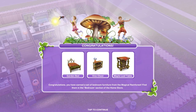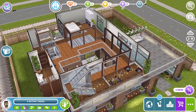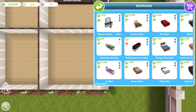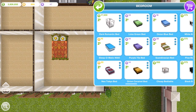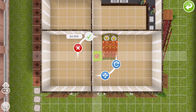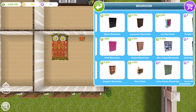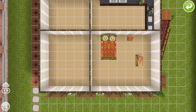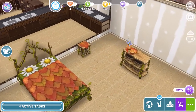You have earned a set of bedroom furniture from the Magical Rainforest — find them in the bedroom section of the home store. That was a very short little part! We've got a garden bed, a vine chest, and a maple leaf table. Now we have to wait until we unlock the next chapter. In the bedroom section, we have a garden bed for $15,000, a maple leaf table for $4,500, and a vine chest for $4,000. I think I like the look of this — it's really cute and adorable.